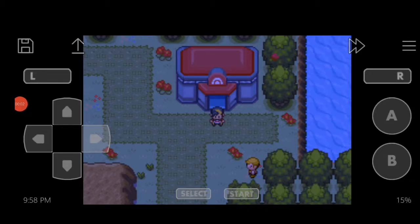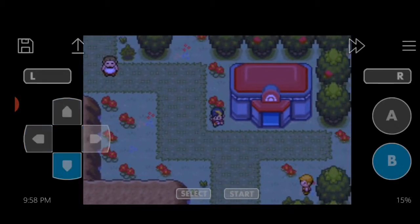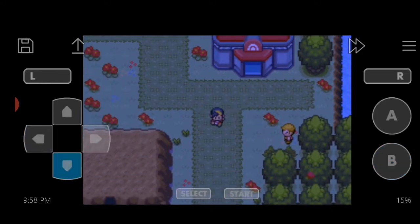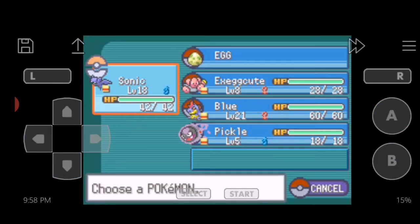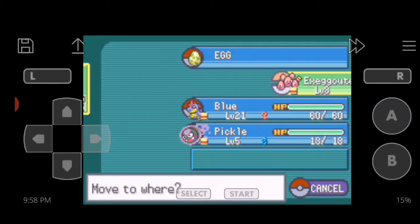Hey boosters, welcome back to another episode of Pokemon Liquid Crystal. Last time we were fighting a whole lot of trainers, training Sonic up. Now Sonic is at level 18, which means he's starting to be able to be independent, so now we're gonna start training Exeggcute instead.